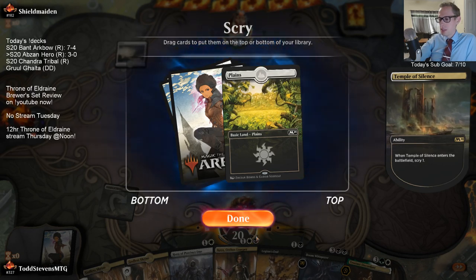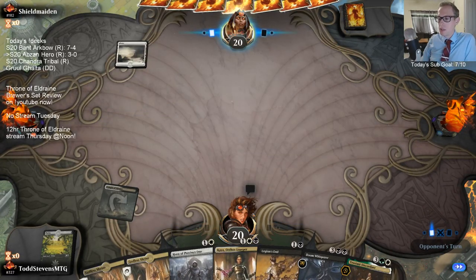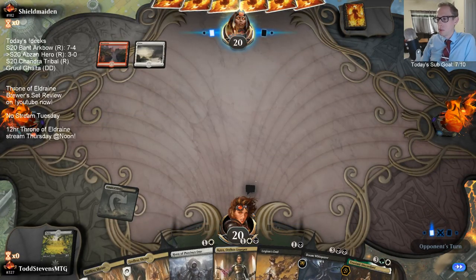I kind of want to keep this land - let's just keep it. The problem is we don't have green mana, so if we had green mana it'd be a lot easier to keep for the land, but let's keep it anyway.